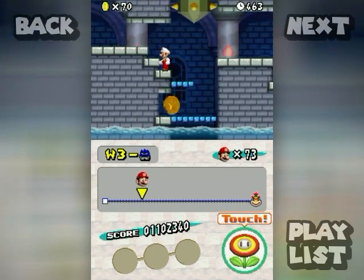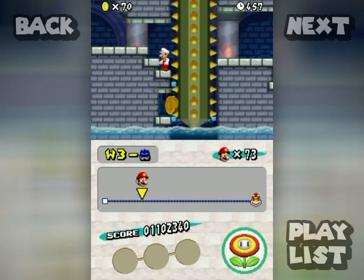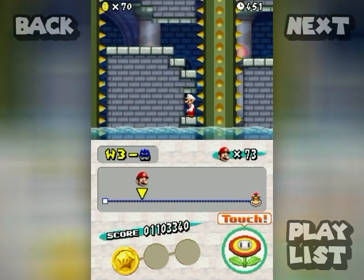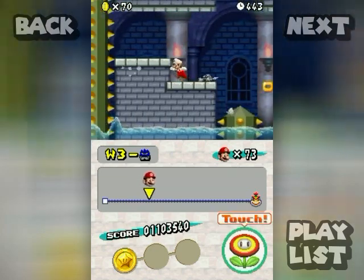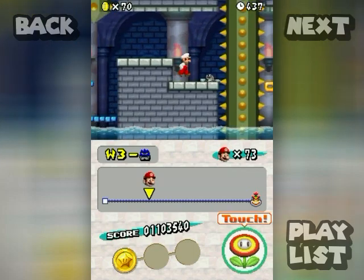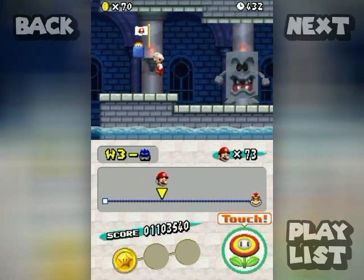Look at this right here — you gotta get that coin. Now, in a situation like this, it sort of traps you. And if you are dealing with other enemies along with them, you have tighter quarters to deal with them. And that's kind of what makes the Mega Spikes quite interesting.